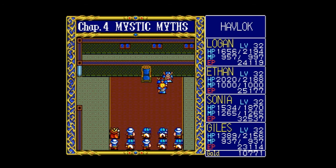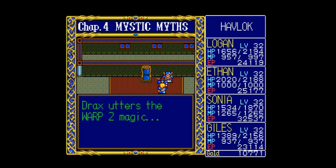Drax appears: 'I begin to weary of your persistence, boy.' Logan says make it easy on yourself, Drax — surrender. Drax says not when he has a particular card to play — Prince Logan, meet Princess Micah! Logan demands Drax release her. Drax says he's tired of having Logan dog his heels and wants to put an end to this farce. If Logan wishes to free the princess, meet him at the Hollow Cavern — alone — to find out which of the two is fit to survive. Logan: 'I'll be there.' Drax utters the Warp 2 magic and disappears. The Hollow — I know where that is.